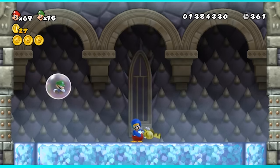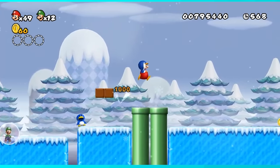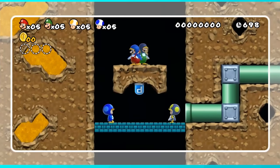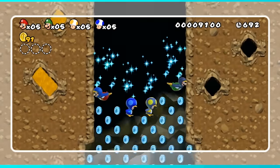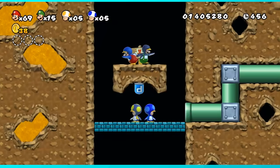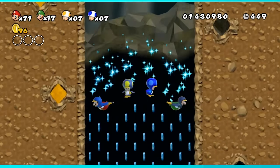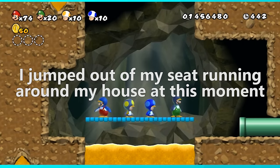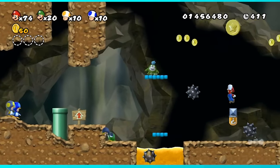Before tackling World 4, we need to visit our old pal 2-2. I waited because I knew I needed the penguin suit to have a chance, and you can't get that power-up until World 3. What I had to do was emulate that crazy hint movie where you use four players to grab all the P-Switch coins. Me controlling four players — that can't be done, right? But I actually pulled this off on my own. It was like a crazy science experiment, but now we know that 2-2 is possible.